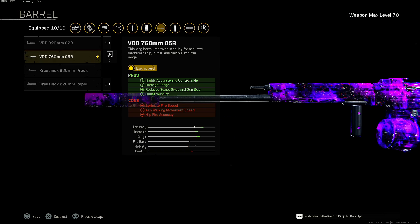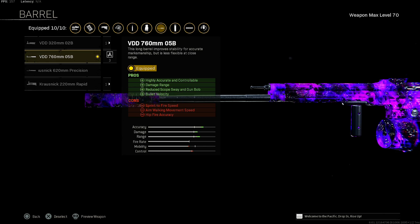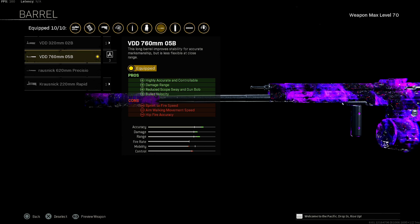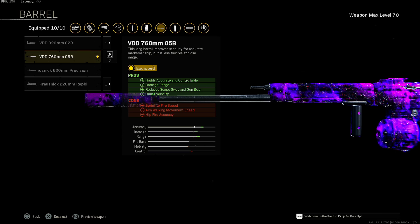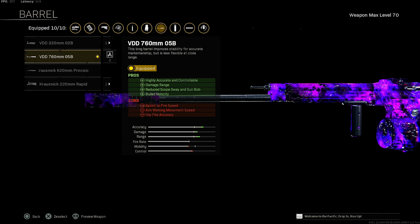We move on to the VDD 760MM 05B for highly accurate and controllable damage range, reduced scope sway and gun bob, which is going to be great for this particular STG, and bullet velocity. You get a reduction of sprint to fire speed, aim walking movement speed, and hip fire accuracy, but this does not matter.